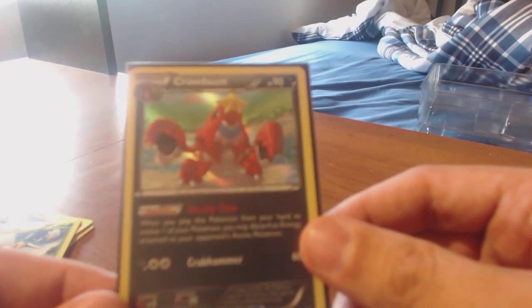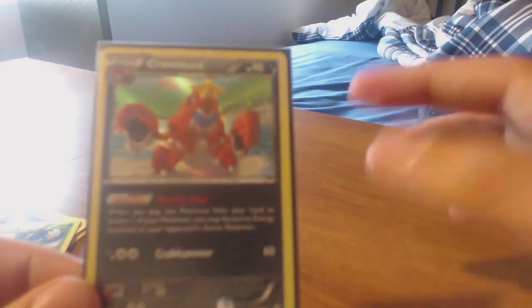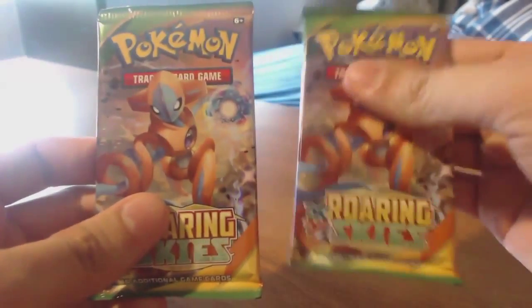And the rare is a Holo Crawdaunt. The ability is Unruly Claw: when you play this Pokémon from your hand to evolve one of your Pokémon, you may discard an energy attached to your opponent's active Pokémon. And Crab Hammer: 3 energy for 60 damage. Not bad.